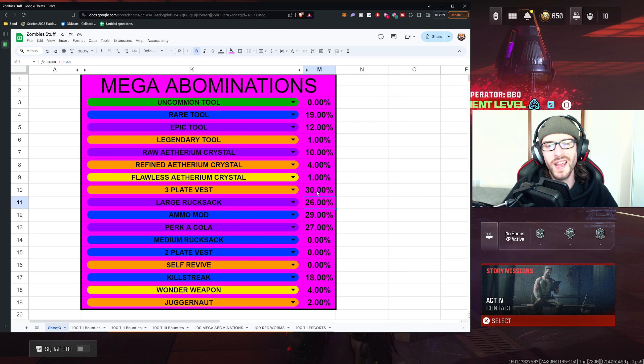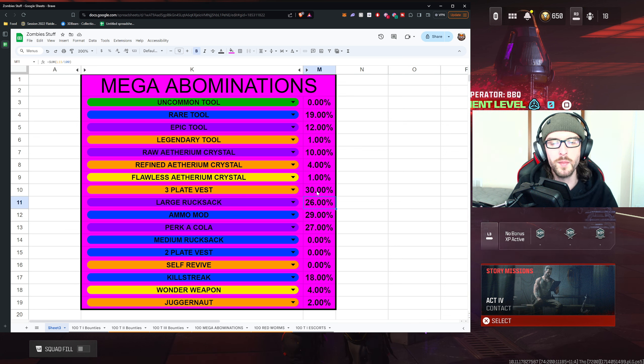Now we've covered the ether tools and the Ethereum crystals. Across the board so far, I think this is a really good way to farm some of these items. Although some of the rates are low, you do have a better chance getting them through these, and they can be done a lot faster depending on your RNG with mega abomination spawning, what you're using to eliminate them, and your strategy. I could actually do a video on mega abomination strategies — if you'd like to see that, let me know in the comment section below.